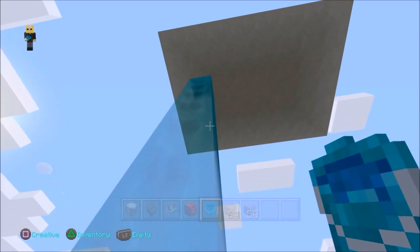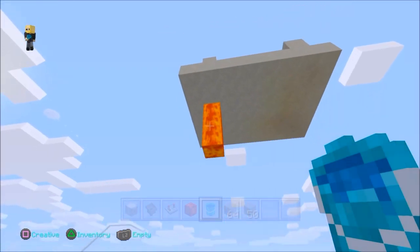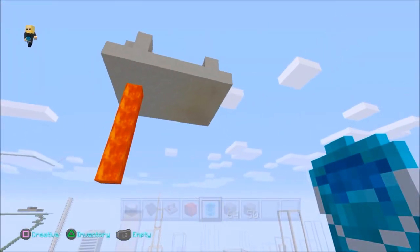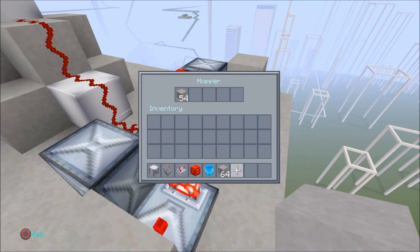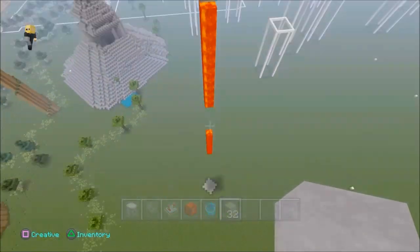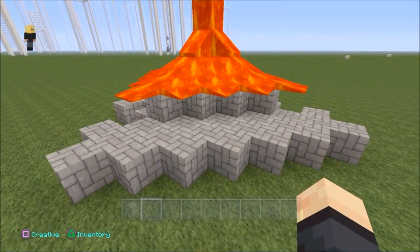The only thing left is to calibrate how long the lava flow takes to hit the ground — that determines how many blocks you put in the hoppers for the timer. At this height I'd say you need roughly two and a half stacks. You'll need to tailor it to how high you want your mountain, but eventually you'll get the timing right.